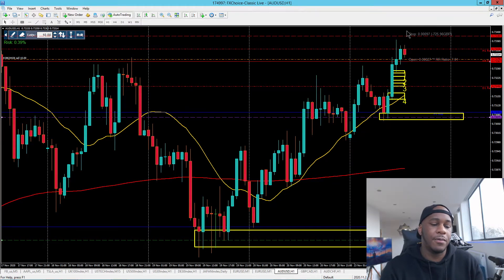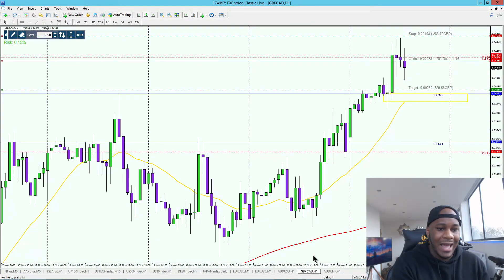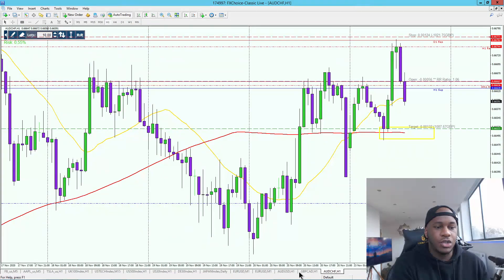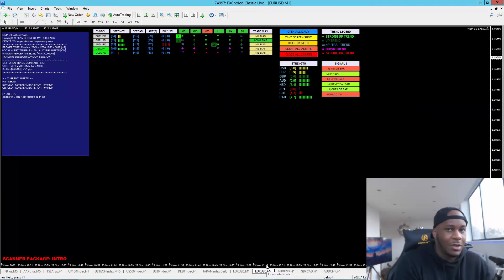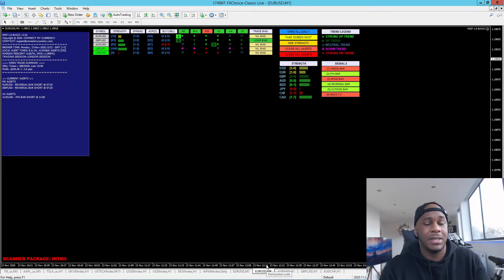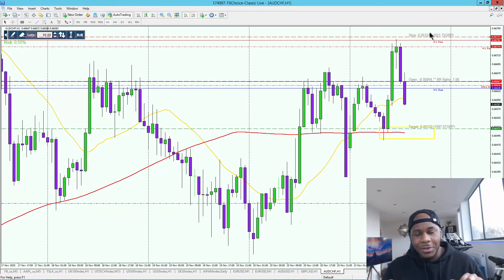I'm going to bring you a part three for this AUDUSD — it's going to be quite some time. I just want to give you an update: GBP/CAD and AUDCHF are trades developed on MSP 1.5 versus MSP 1.0, giving you more signals and more chances of getting into a profitable trade. If you want to develop a risk parameter tool to see your targets, open price, and stop loss before entering a trade, let me know in the comments below. Don't forget to like and subscribe, and I'll see you in the next video.